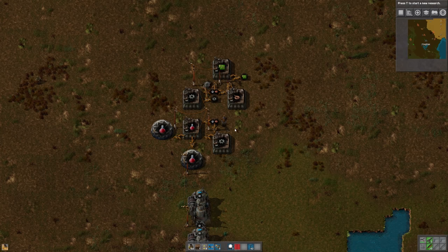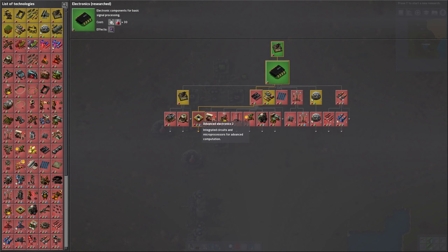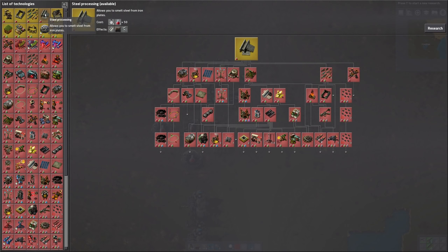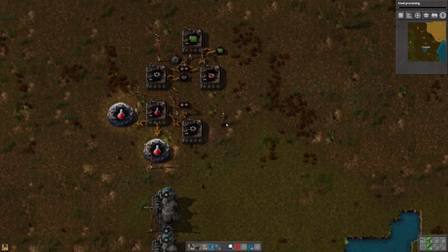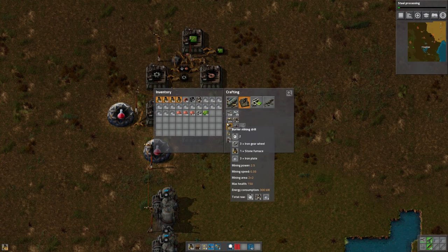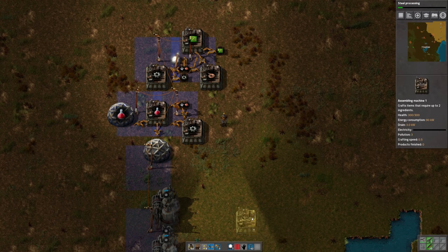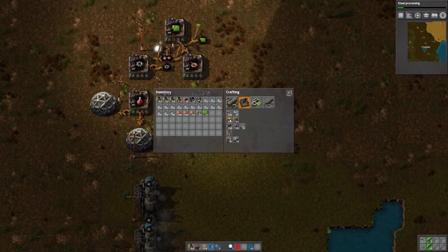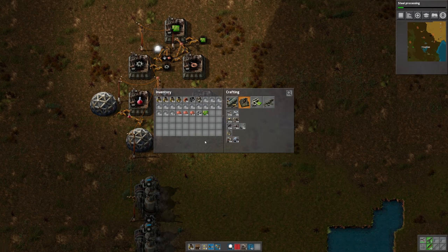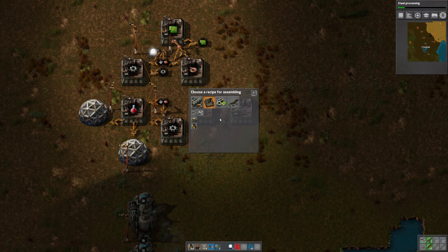We've got science packs going, and we've got gears and circuits. Our electronics research is done, so I'm going to start with steel processing now. We'll get that started. Another item that we're going to need quite a lot of are small electric poles, so I'm going to set up another production chain here with two more factories to make those poles.